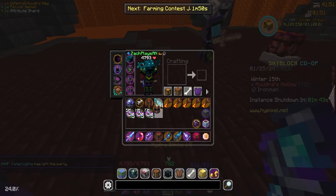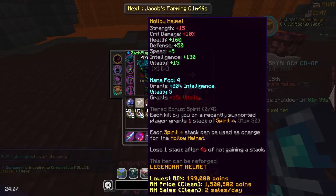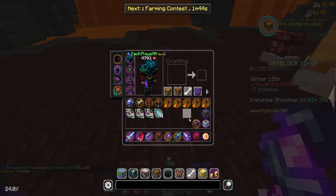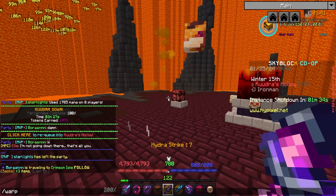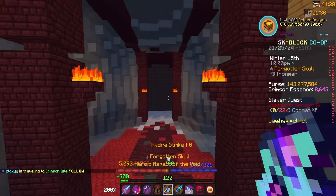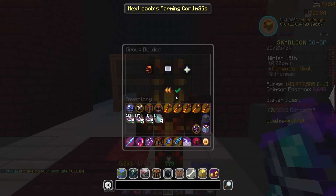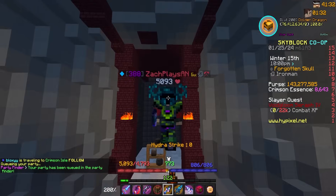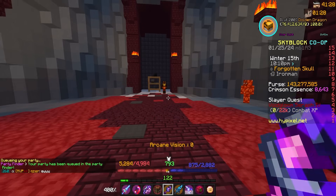We gotta go find a new person for the party, but it could be worse things. I mean, I wish this was a pair of Aurora leggings and stuff like that. But it is what it is. We'll use it to combine with some other things. But let's go ahead and find a new party. I think we need Stun, which is the most fun class to try and fill. Finding a Stun player is like a needle in a haystack, man.